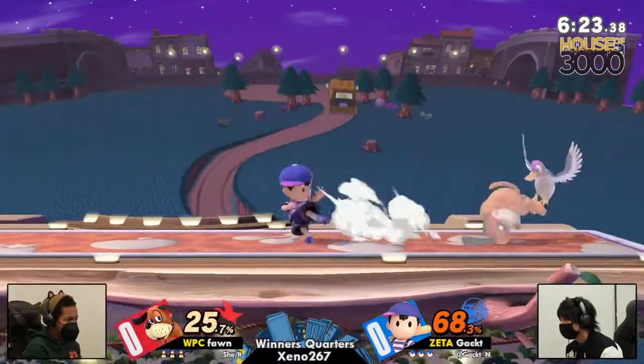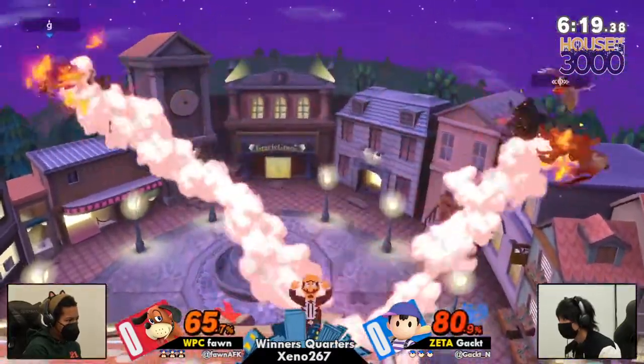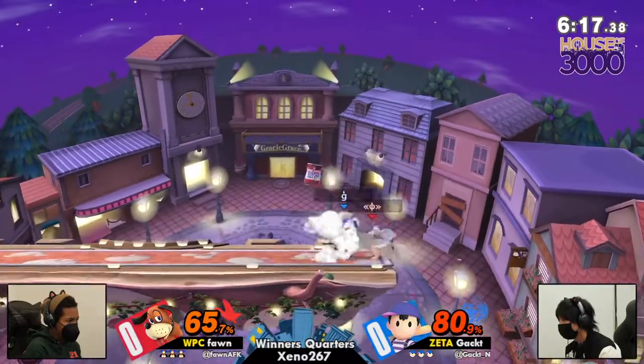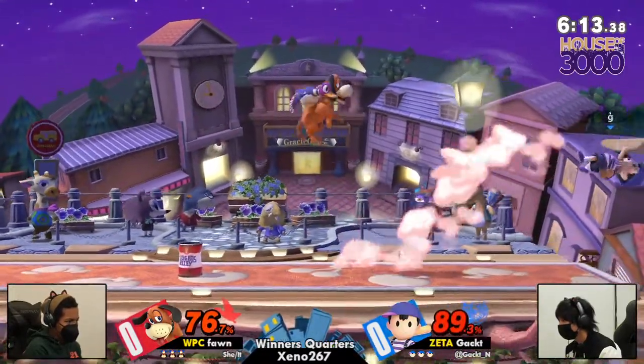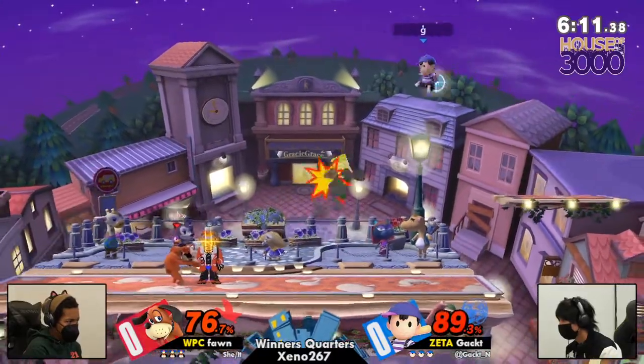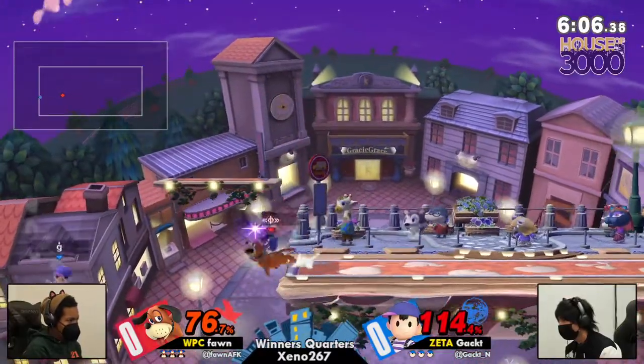Right now, just a little bit of a percent lead for Fawn, but down tilt — oh. What just happened was that because of how far spaced out the down tilt pushed Fawn, they actually had time to pull out that frame-one can to interrupt the down tilt into a devastating forward smash or something like that.